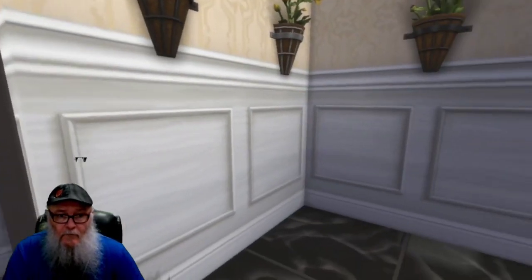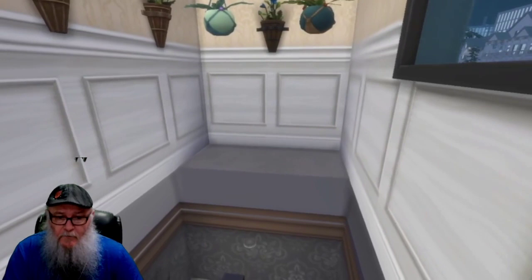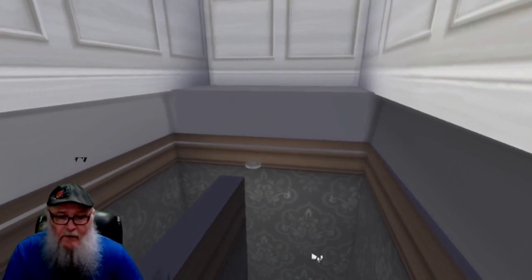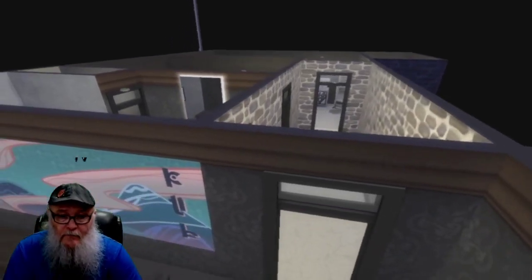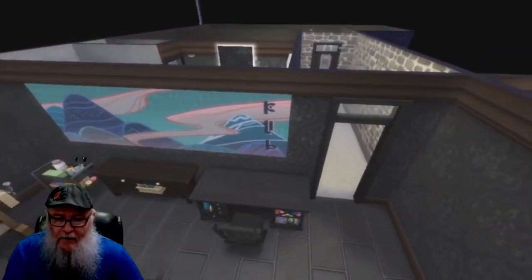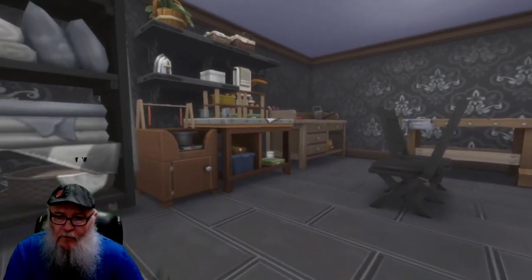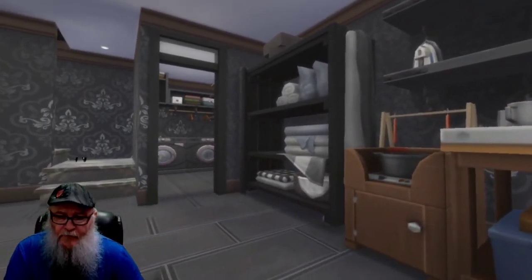We just did a walkthrough on the first floor, took a look at the washroom. Now we're going down to the basement. Right here we have a workroom — a little workshop where we can come in, work on crafts, build things. And scrolling over to the left, there's linens and a fully set up washroom.